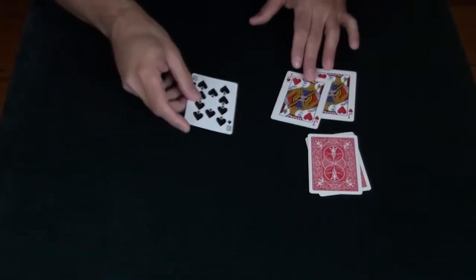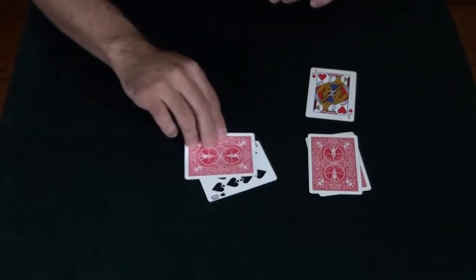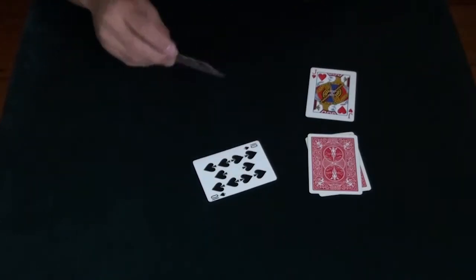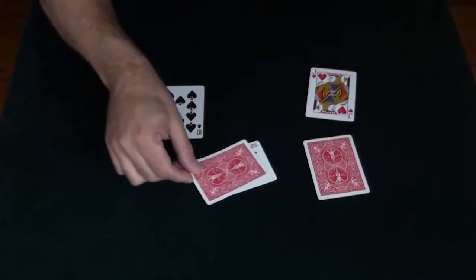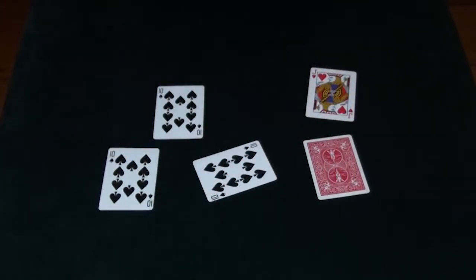The ten of spades will act as our wild card. All I do is rub the jack against the ten, and it becomes a ten. Take another jack, rub it against the ten, it also becomes a ten.